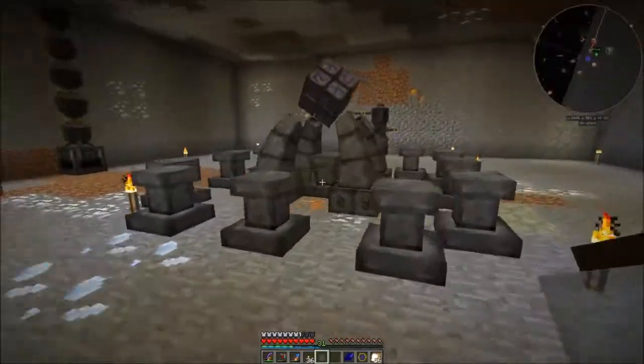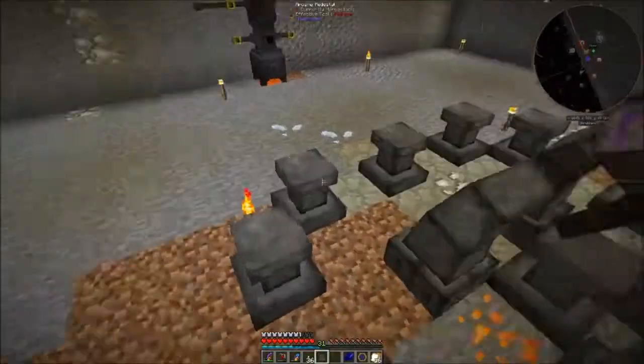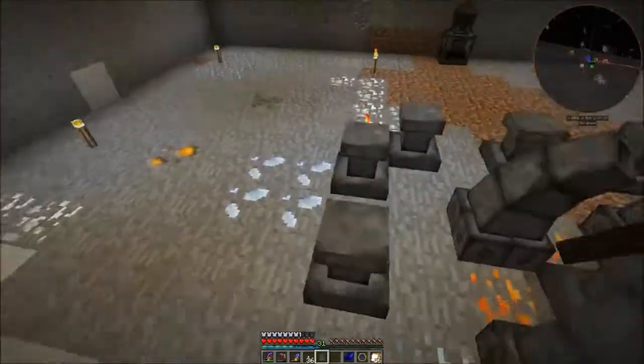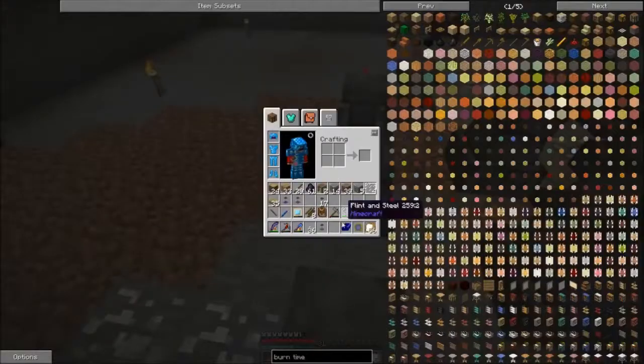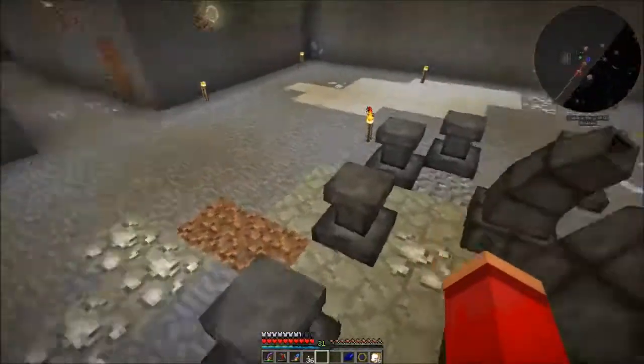And then you want to surround your Arcane Infusion Altar with these jars. I'll find a symmetrical setup — I'll probably use the same one I used in Aquarian Skies too, just because it looked really good. Although now there's a different number of aspects, so it's probably not going to work as well.